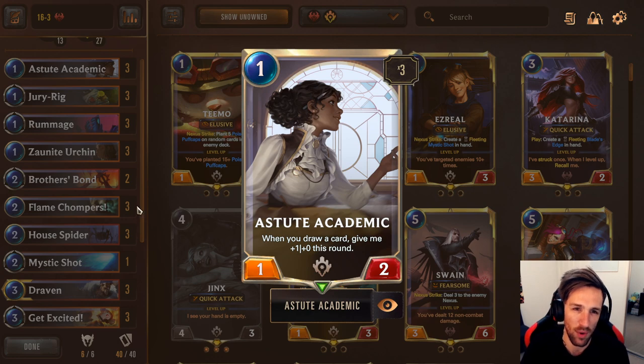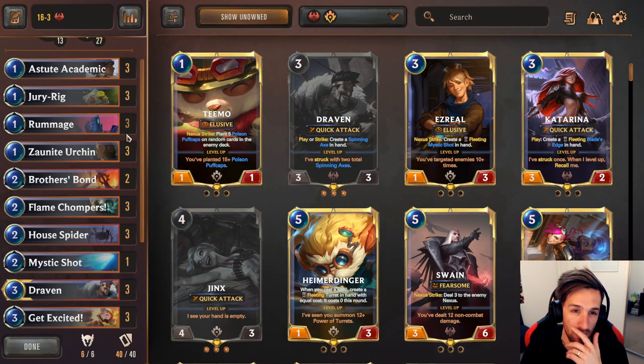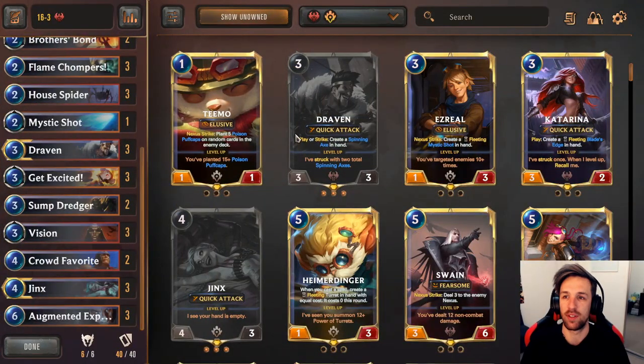You can sometimes play Astute Academic on turn one into a Rummage on turn two alongside Druirig against the ramping decks and really push a lot of damage. Let's break down the Mulligan for this one.